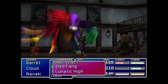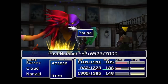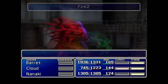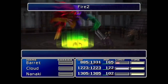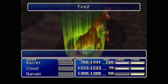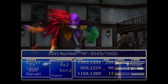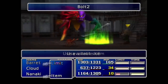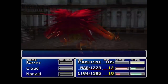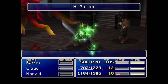Next up is Nibelheim where we end up fighting Lost Number. I hate this fight — I completely forgot how it works. I ended up having to do it twice because the first time I killed the first phase with physical damage, which made him turn into his physical mode and absolutely steamroll us. The second time we were a lot more careful and the fight went very smoothly since his magic potency was not up to snuff. We finish him off and get the basement key to get Vincent.